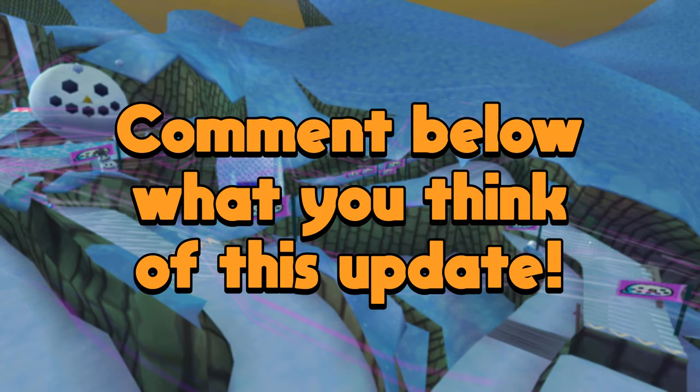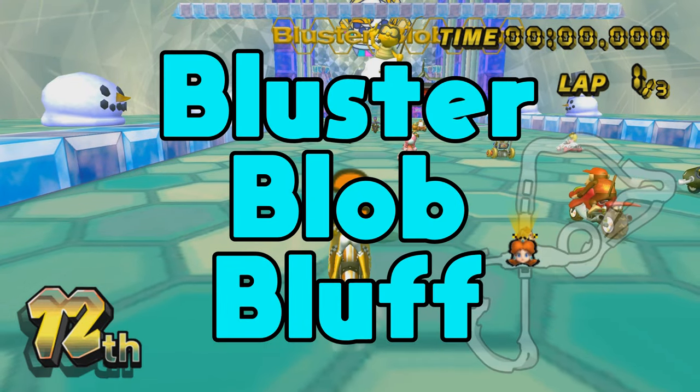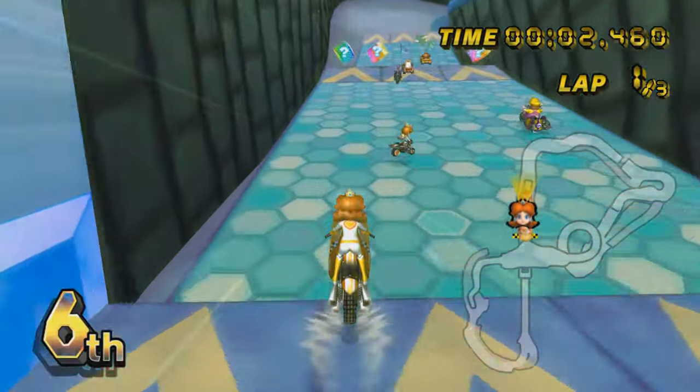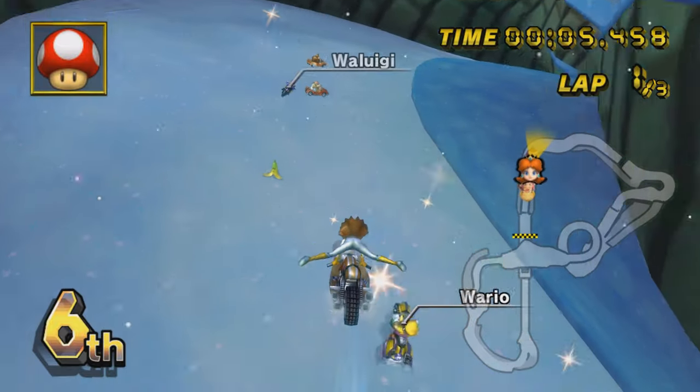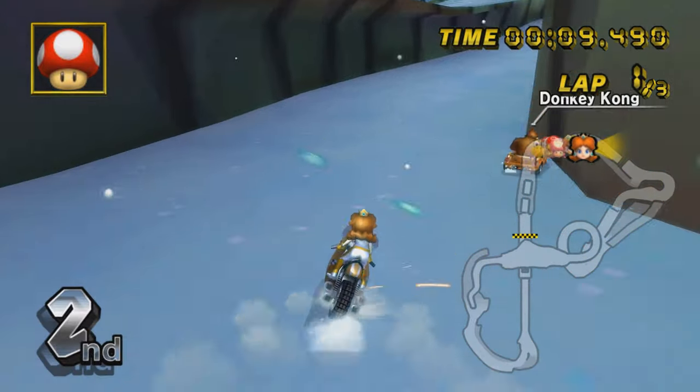Comment down below what your favorite tracks are and what you think of this update. First track we've got here is Bluster Blob Bluff. It's been a while since we've seen a pretty creative snow track with a different theme than the stereotypical ones, so this is a very nice change of pace. As you can see, we've got some split paths right away.